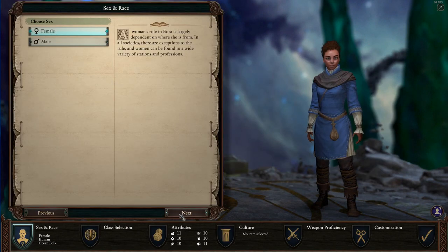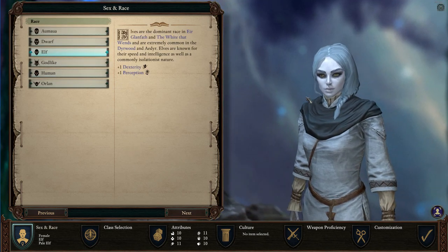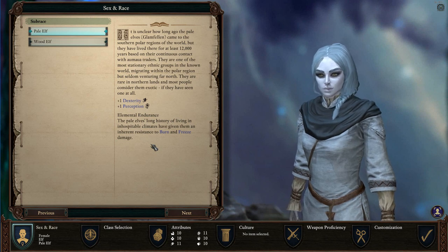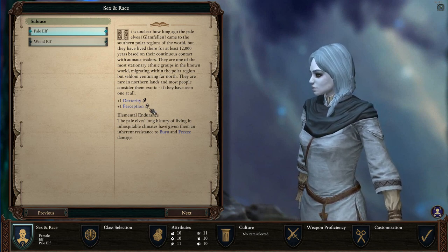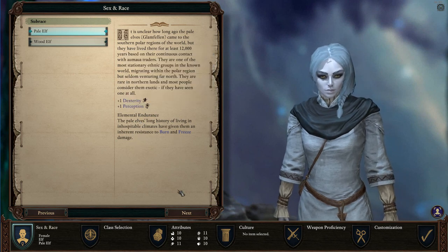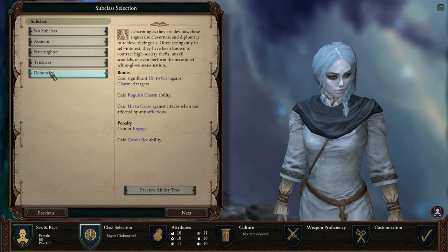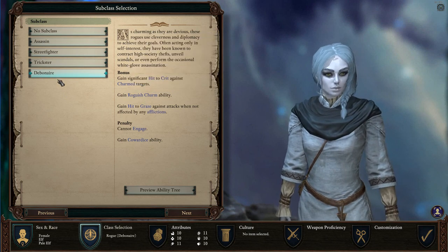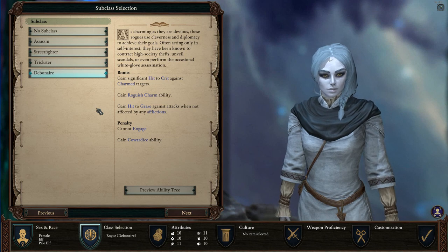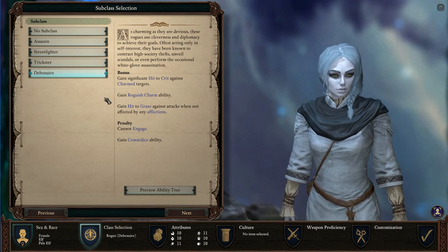We're going to create a character from scratch. My initial plan, months ago when I first beat the game, was to play as a pale elf rogue. I didn't do it — I started making a character, played for a hot minute, then moved on to other stuff and said I'd come back. So here I am — still going to make that character. Plus, dexterity and perception is pretty awesome, and resistance to burn and freeze is pretty handy. Let's go with multiple class — first class will be Rogue. I'm tempted to grab Roguish Charm and this new Debonair subclass. Maybe I'll just try this, just to have rolled up one of the new subclasses. I made a video earlier with all the different subclasses so I won't go into all of them here, but I think this might be fun.